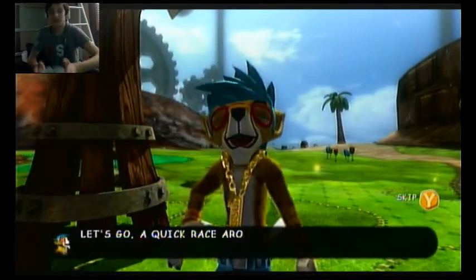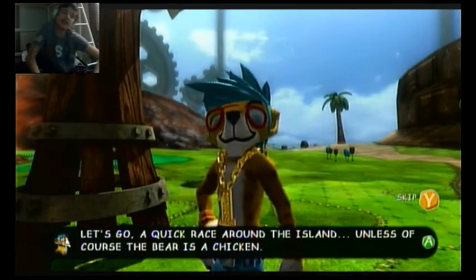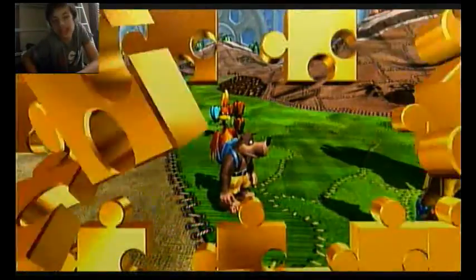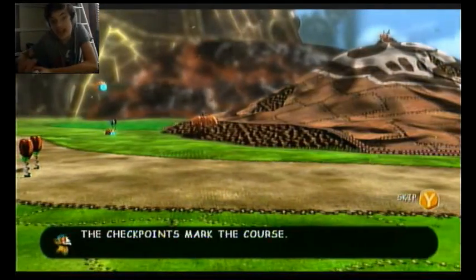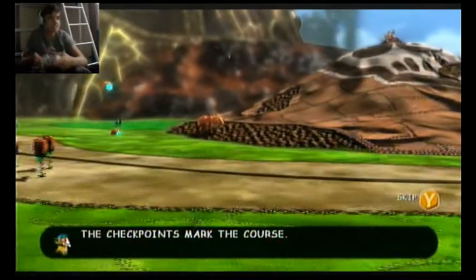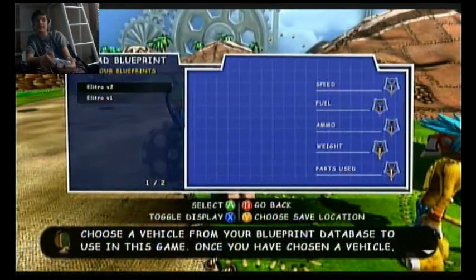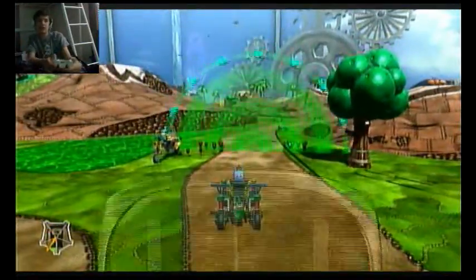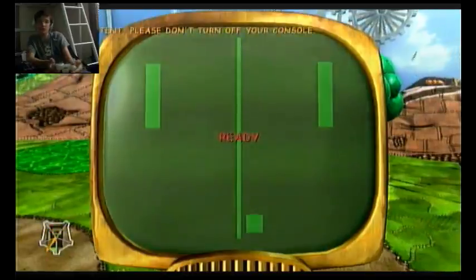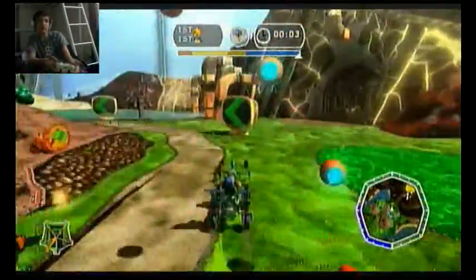So my hope for this episode is to get through Nutty Acres act two and act three — yes, by plan. So let's do this. I am ready. Checkpoints bar — the way races work is we have to run through a bunch of checkpoints. That's it, they're checkpoint races. The checkpoints just tell us where to go, that way we follow the track. But we can go through the track in any direction we want, we just have to go through all the checkpoints.